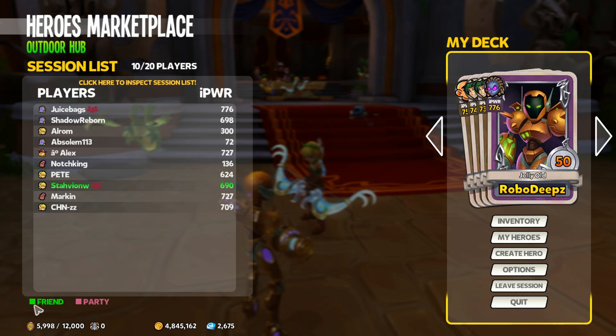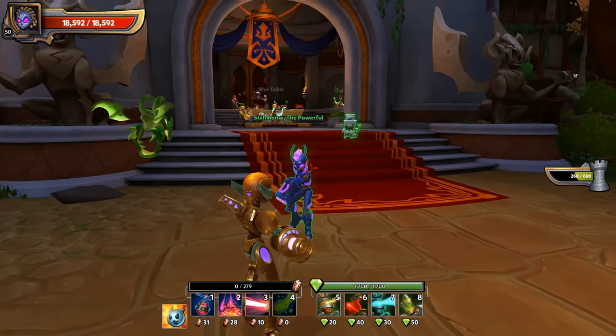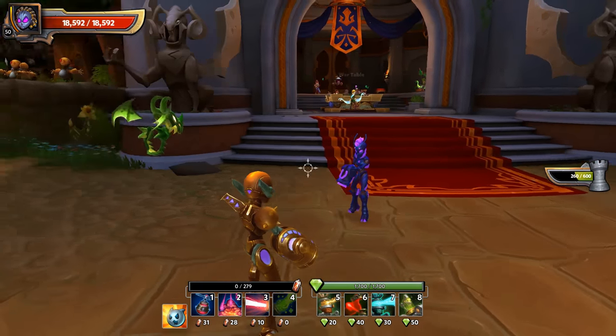If we look down at the bottom, green is for a friend and purple is for a party. My buddy Stavion is helping me out with this, and since he's on my friends list he's showing up green to me — it's a way for me to identify that I have a friend right here.